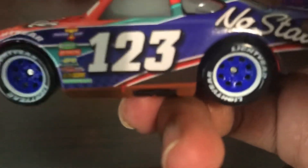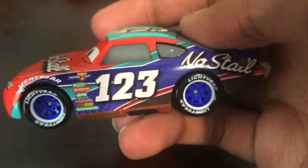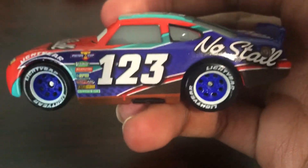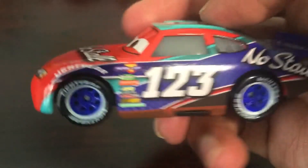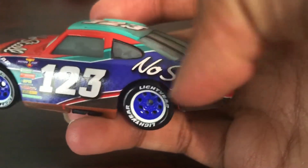Sometimes when they put too many colors on one car it doesn't work too well, but I think for Todd they nailed it, honestly. There's the arrow that indicates the pit crew with the lifts and back to change the tires, exhaust pipes, no stall on the sides.